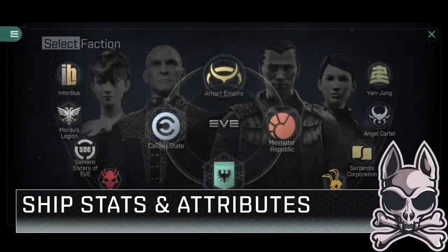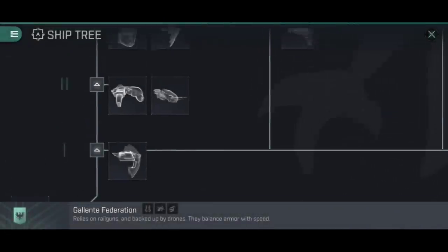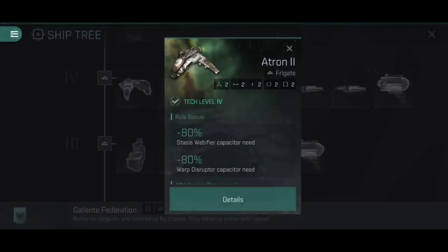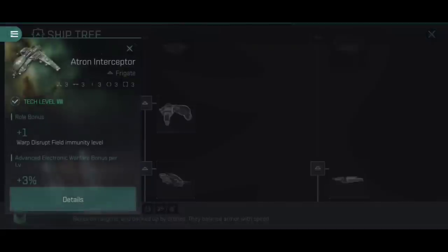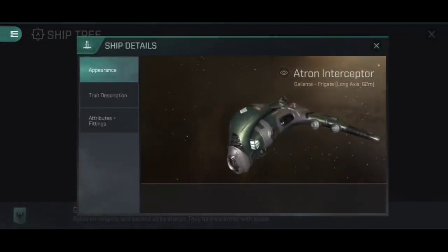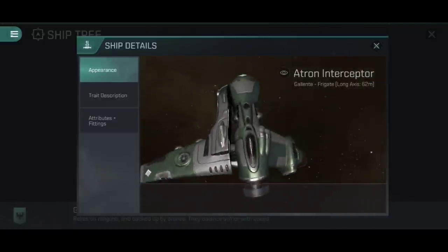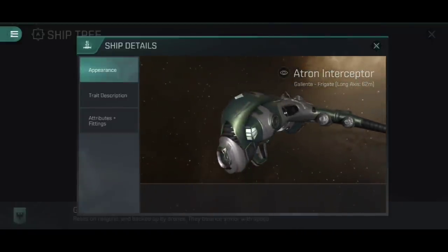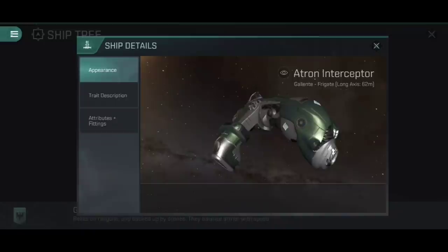The Atron Interceptor is the Galente Federation's answer to the Tech 8 Interceptor frigates. It follows that line of having the standard Atron at Tech Level 2, and the ever popular Atron 2 at Tech Level 4 - very popular and very powerful. The Atron Interceptor is found up at Tech Level 8. Not the ugliest ship out there - I quite like the view from behind and from above, the profile of the wings. It's just that weird canopy at the front, that droopy dog face that I just don't get.